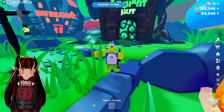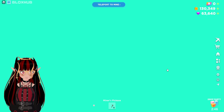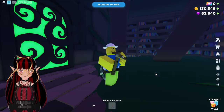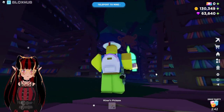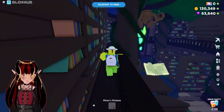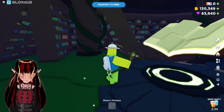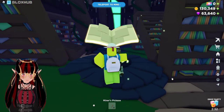Over here we got the Enchanted. So let's go over there and see what this is all about! Into the Enchanted we go! Look at these books! Oh my god, the details! So there's a big floating book over here!